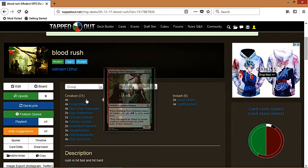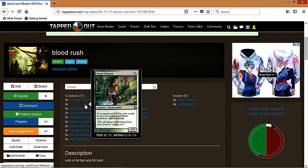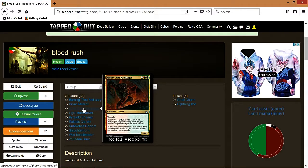Burning-Tree Emissary makes this deck go nuts — it's fun when you can play three or four of her on turn two since she's essentially a free cast. Dryad Militant is great if you're playing against someone who uses graveyard shenanigans; she shuts down their use of spells from the graveyard, so Snapcaster Mage is mostly useless against her. She's just super efficient as a 2/1 for one mana.